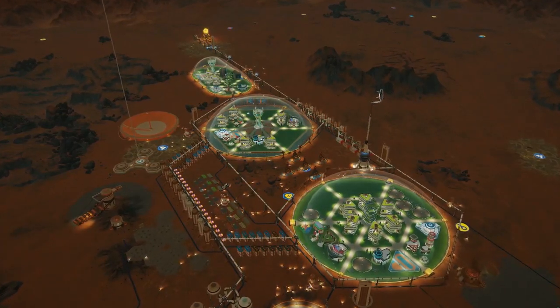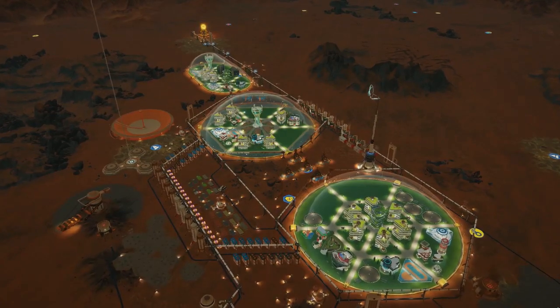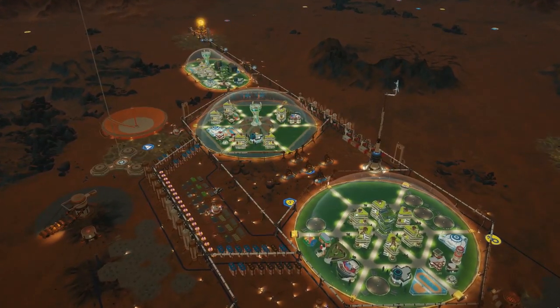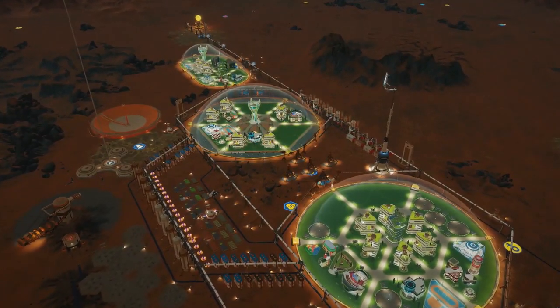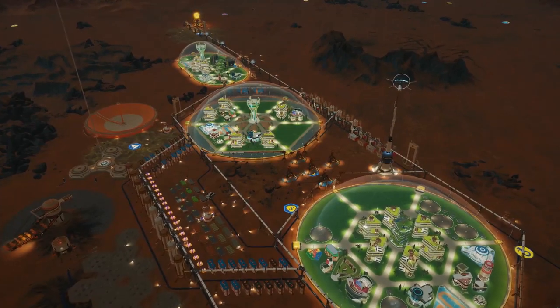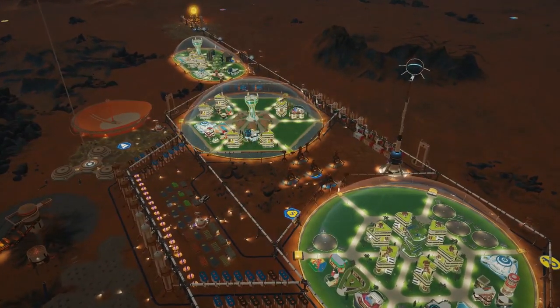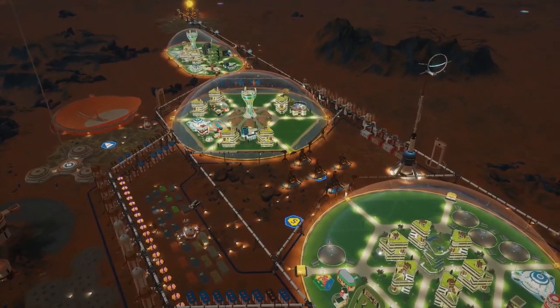You've just picked up the game, you've just arrived on Mars, and now you want to know the ins and outs of how to survive on the Red Planet. There are a lot of things in the game that aren't straightforward right off the bat, and we're going to be talking about five of these today — things that are not clear at all, but are very useful for a new player.